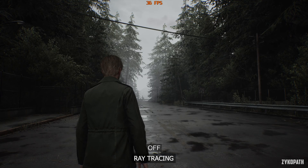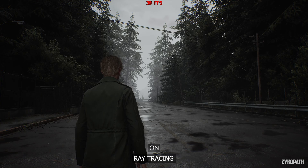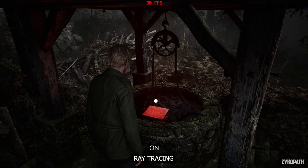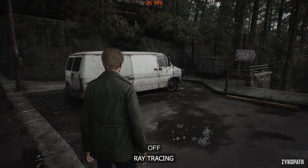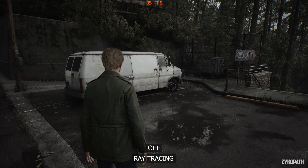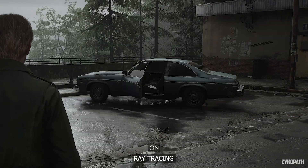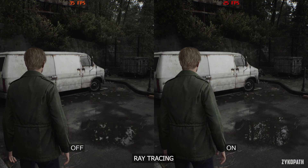Now let's get into the settings, starting with the most impactful setting in terms of image quality: ray tracing. It doesn't have any quality options — it only toggles on or off. Turning it on affects multiple things; for example, it affects shading, which is especially noticeable on trees and foliage. It also affects reflections, rendering them much more accurately. Depending on the scene, it can either have a minimal or maximal impact on image quality. In some scenes I actually prefer the look without ray tracing, and in some rare cases it can introduce artifacting. As for performance, it varies depending on the scene — I noticed a performance impact of as low as 10% and as high as 30%.